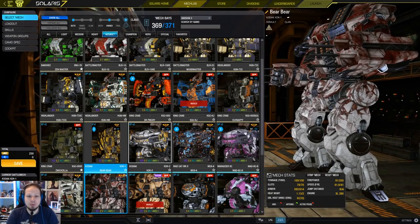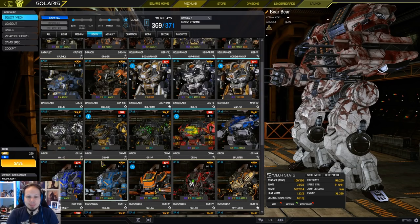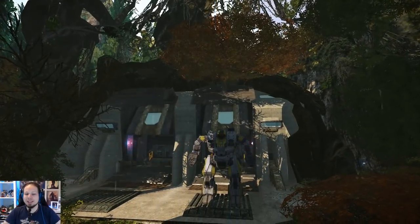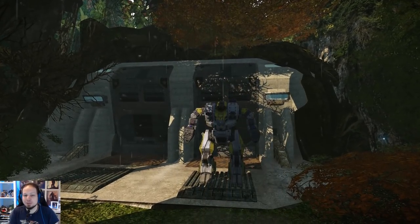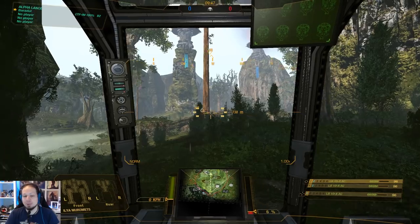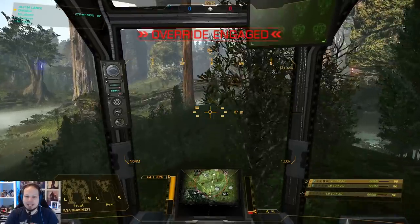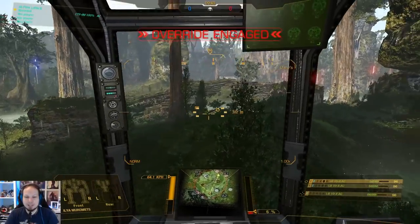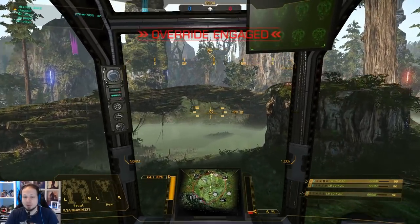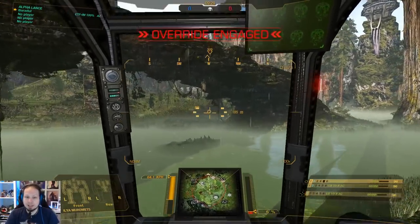Yeah, we're gonna play one more round in our Ilya Moromets and then that's gonna be it for today. We are going up against a Hellbringer. It seems that he has an Ultra AC20 and some medium pulse lasers, maybe. The Hellbringer is interesting because it can run a lot of heatsinks — a lot of them. However, it has some relatively bad hitboxes and if he's not twisting properly we are probably able to cripple him real quick by destroying one side torso. I think I'm gonna go for the ballistic side. He's probably also running ECM.